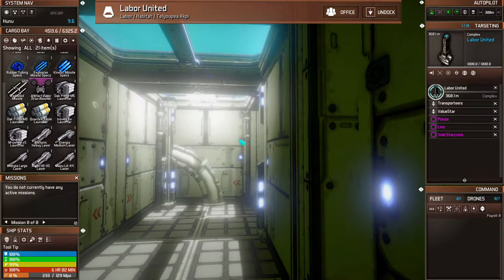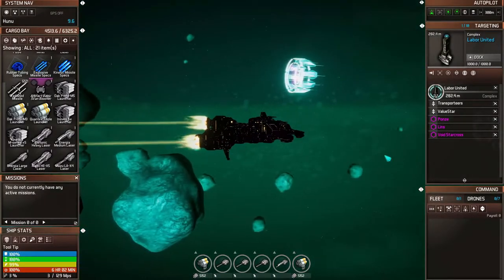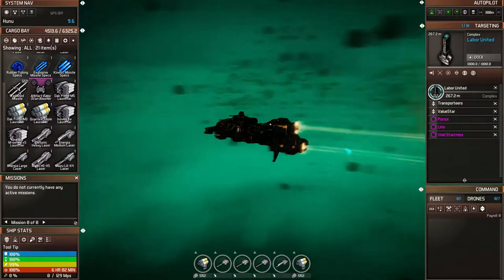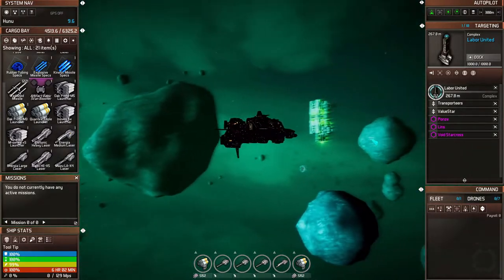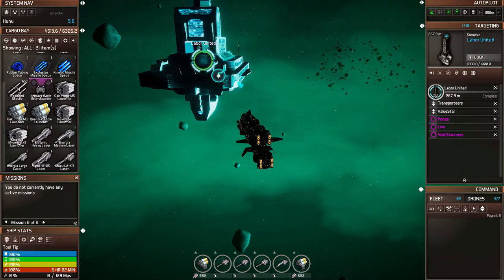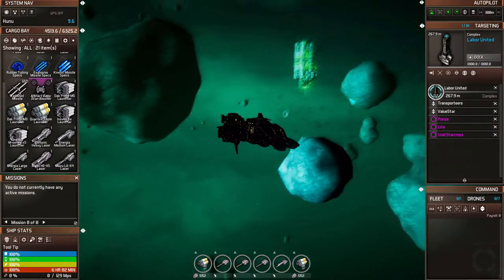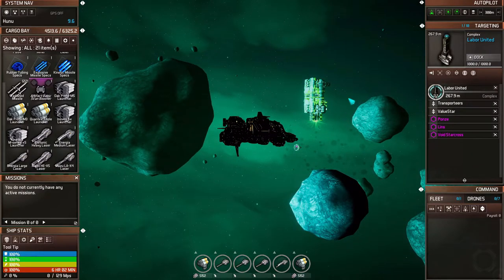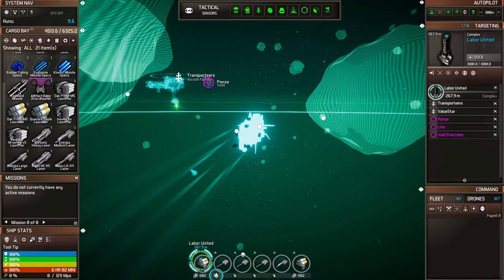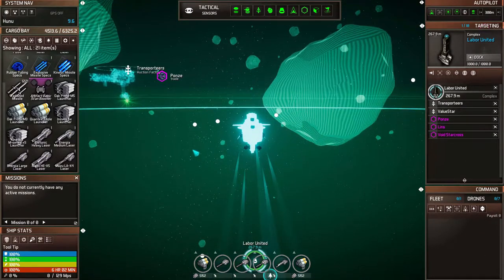Alright, let's undock and get out of there. I'm definitely not going to fire at that station. Those Labor United docks are definitely useful — I've been in many situations where there was only a Labor United and not a full station, and I needed a quick recharge of life support. Cool.